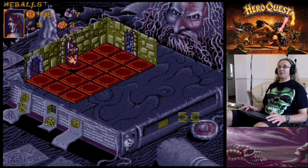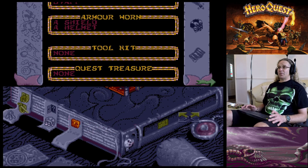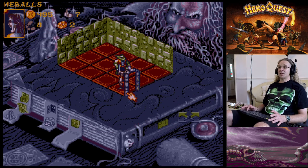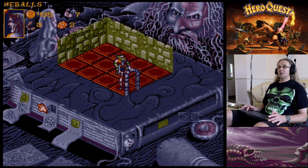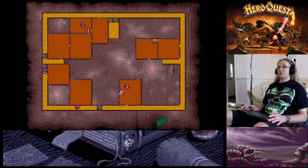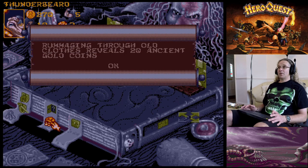The Barbarian is going to have to go in and take damage on his next turn. He's got the staff, and the staff lets you attack diagonally. Attacking from the diagonal position - we didn't get him, he defended. Now searching for gold - 'Rummaging through old clothes reveals 20 ancient gold coins.'